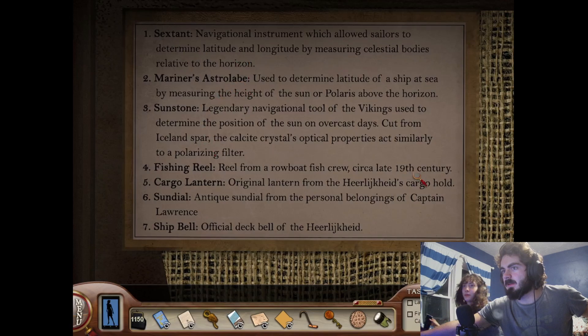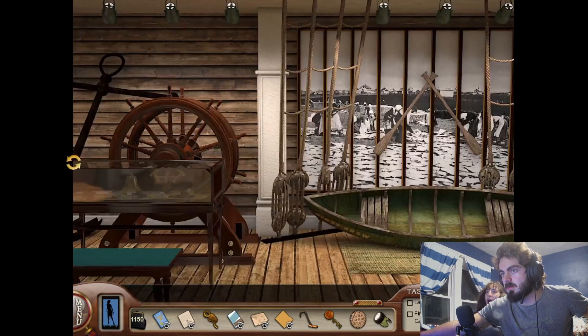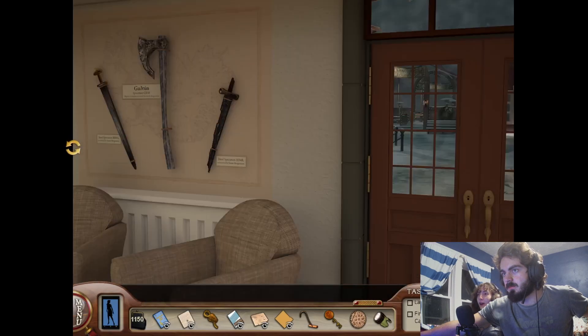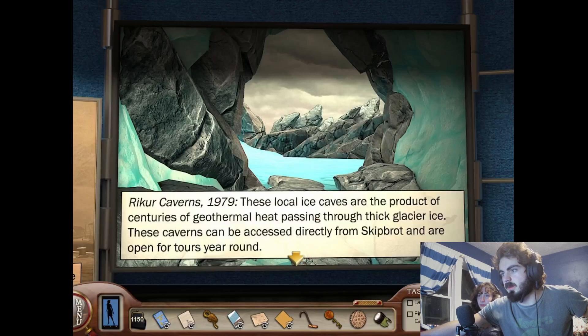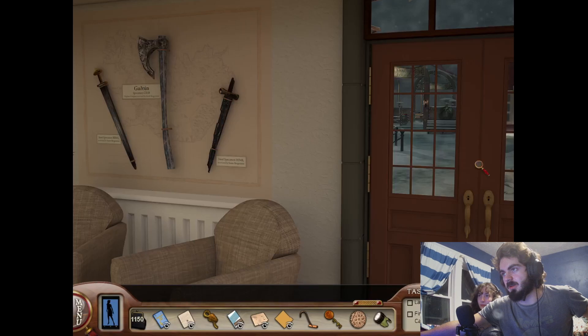Trying to figure out what here could be important. Astrolabe is cool, I've always liked those. Canoe? I want to visit here. I'd love to go to Iceland. Iceland is — I think I've said before — the number one country that I would get on a plane to go visit.